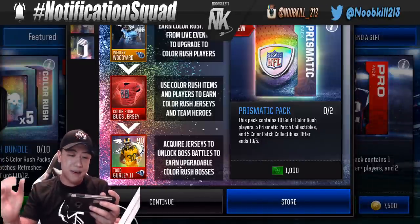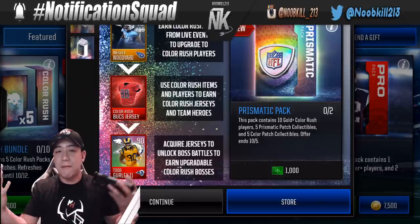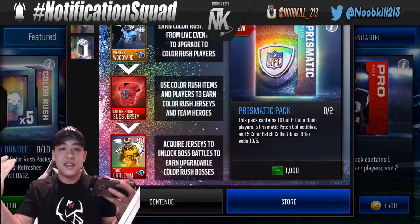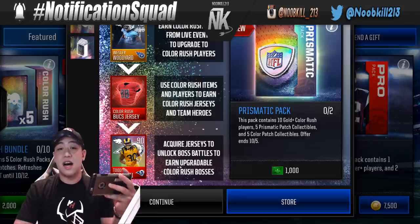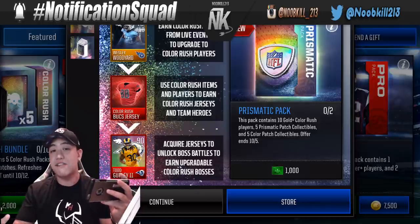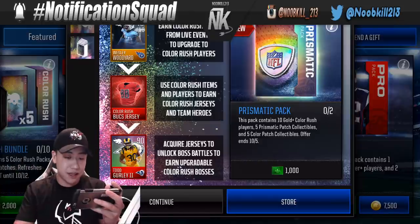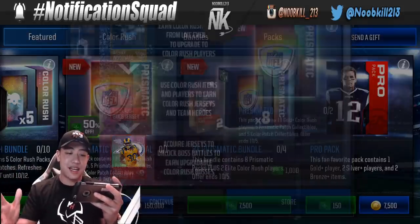We also got some brand new packs — these Prismatic packs. The Prismatic badge is the one you can put anywhere. This pack is going to give you 10 gold or better Color Rush players, five Prismatic patches, and another five Color patches, so in total you're getting 10 patches and 10 players.